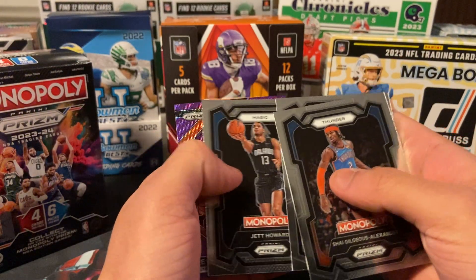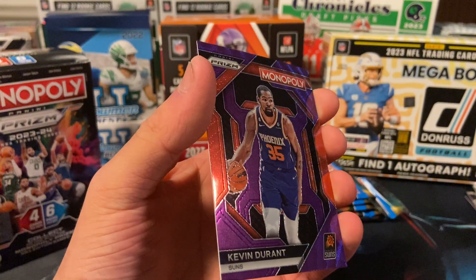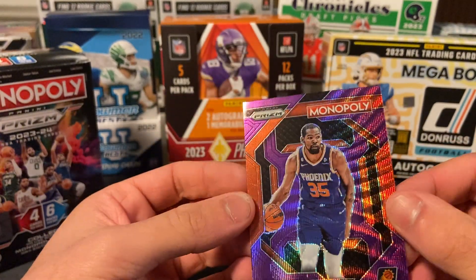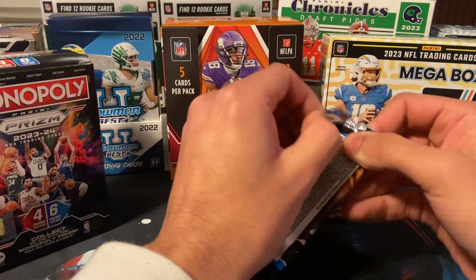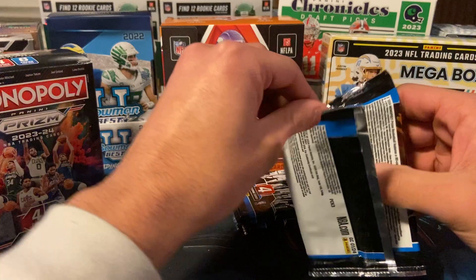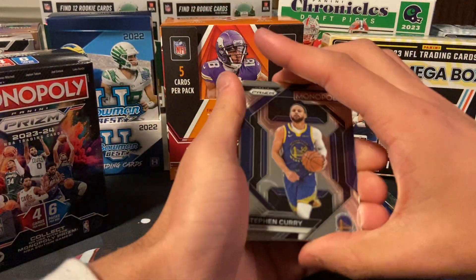We got a Purple Wave here — Kobe Bufkin, Jett Howard, Purple Wave KD. You see that? That looks nice with the orange, the color match. They're cool. I mean, most of them aren't worth that much unless it's a Victor, but better than all base, so there's nothing to complain about there.